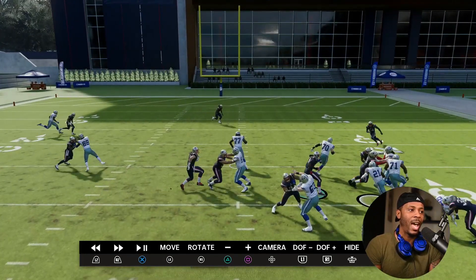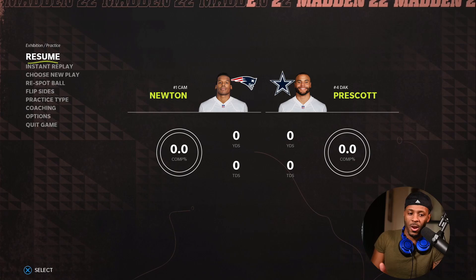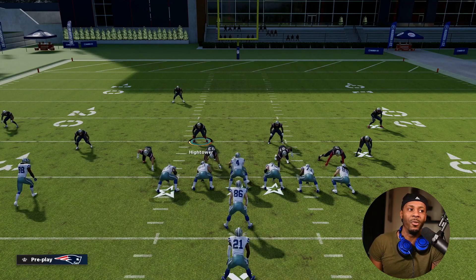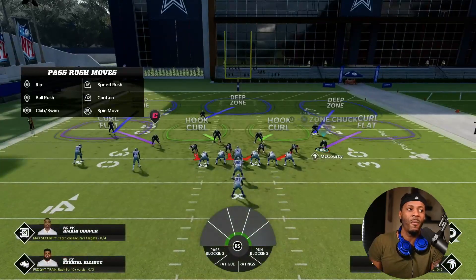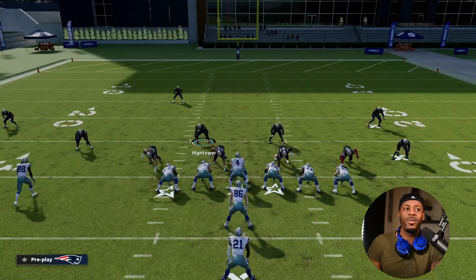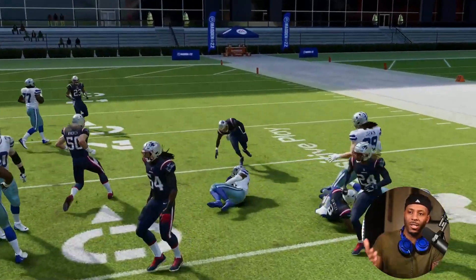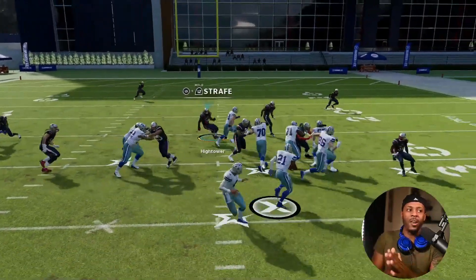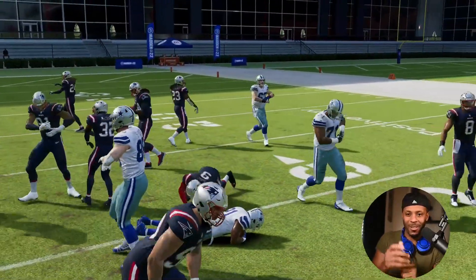You guys have to understand your run gaps, run fits, and the numbers. If you know they're going play side, make your numbers play side. If they're trying to go outside, make sure your force defender can't get reached — move him out a little and take numbers away from the play. You're not going to do this every single time, but after someone runs the same play repeatedly you should be able to stop it. Hopefully these tips have helped you out. Make sure you hit that like and subscribe — it's been your boy DJ Chef, love always, peace.